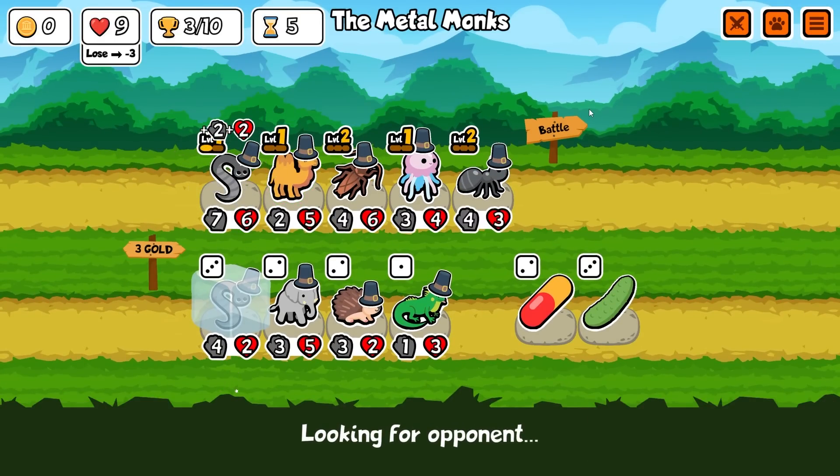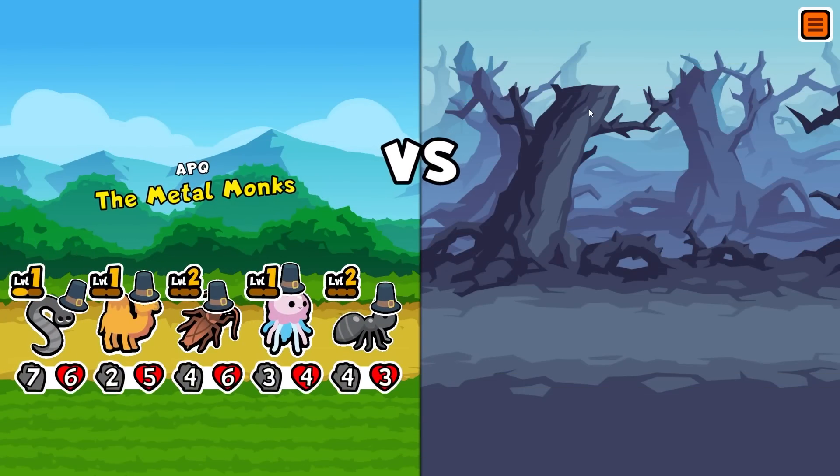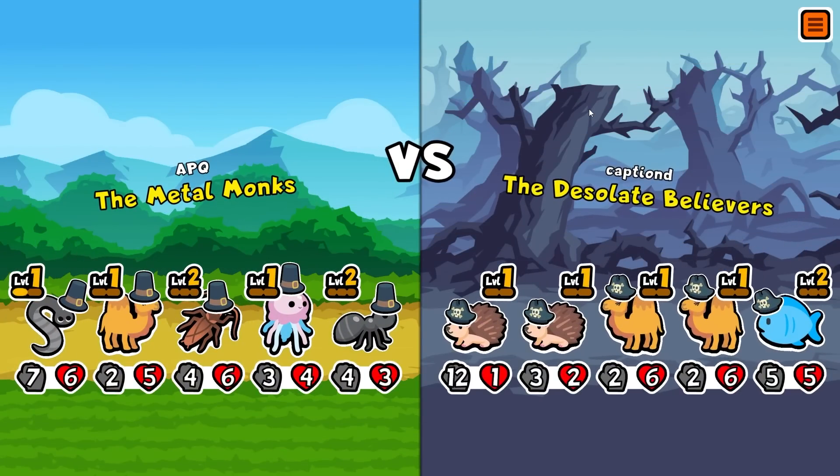Level two leech - okay! That's a nice early camel-leech combo, plus an early jellyfish even though he's only tier two. We need to think about the rest of the team now and how we're going to upgrade this quickly.